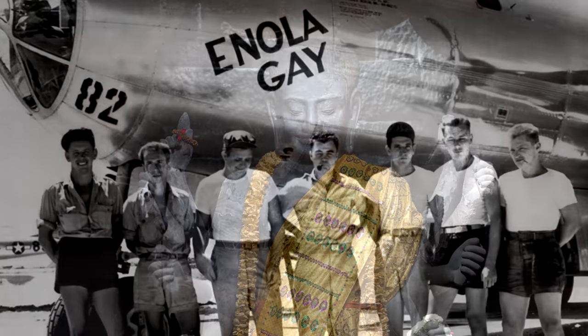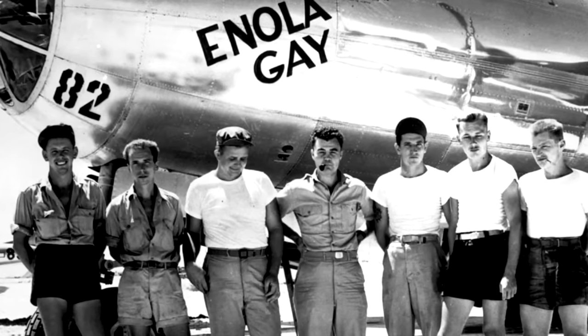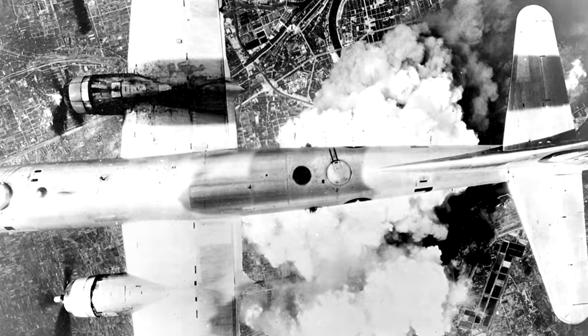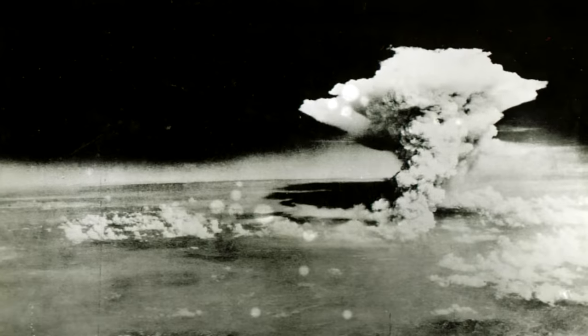Just under a month later, the B-29 Enola Gay will drop the fission bomb Little Boy over the Japanese city of Hiroshima. It will explode with the power of 15,000 tons of TNT. Above will preside a mushroom cloud 60,000 feet high; below, 70,000 people are immediately incinerated and mutilated by a shockwave traveling faster than the speed of sound.